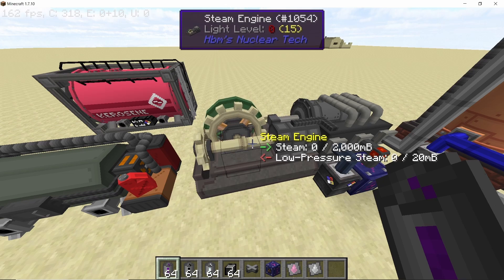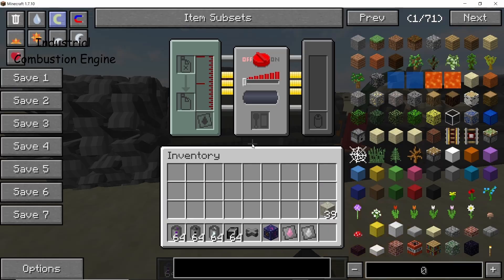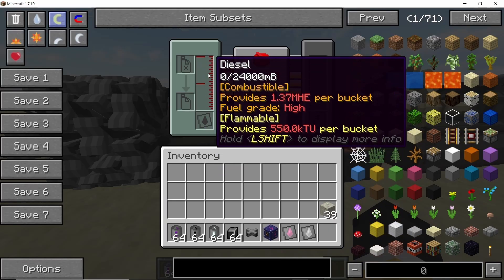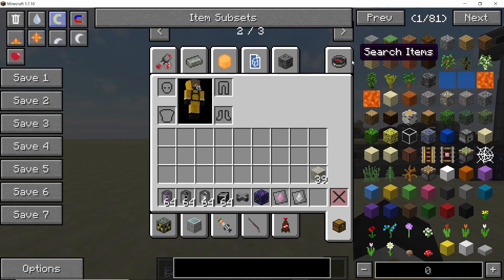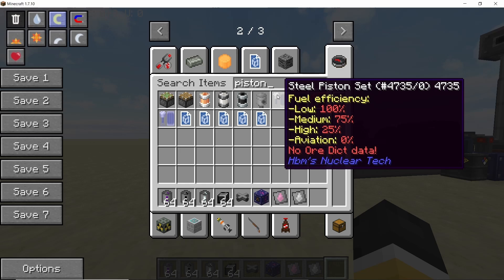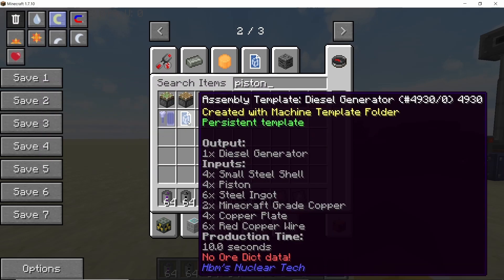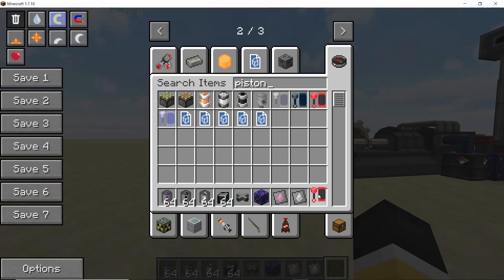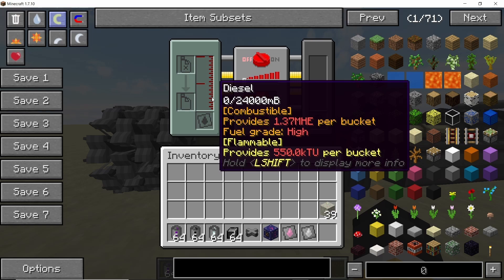Next we have the industrial combustion engine, which is an industrial version of the diesel engine. By default it takes diesel, but you can set it to any other fuel you want. The burn rate can be adjusted and there are different sets of pistons it can use: steel is best for low-grade fuel, high-speed steel for medium-grade fuel, the dash piston set is best with high-grade fuel, and star metal for aviation-grade fuel. I'm going to use the dash piston set because we'll run this entire setup on kerosene.